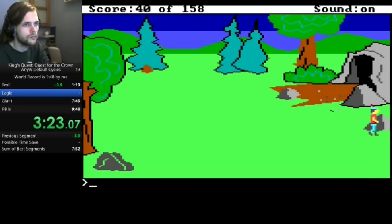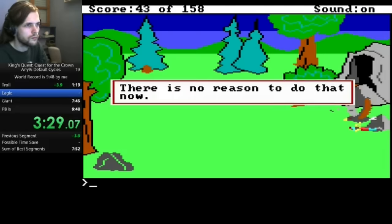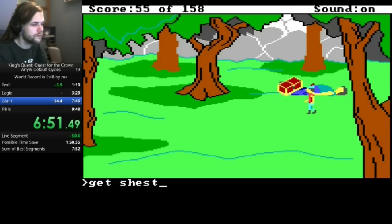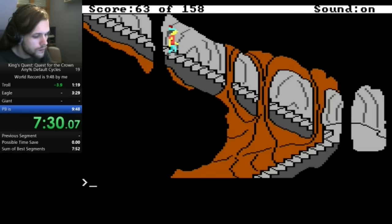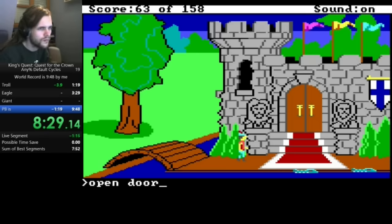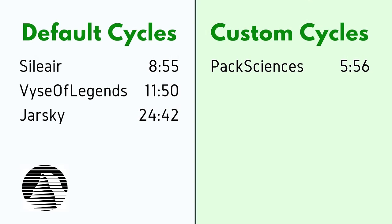Celiere cycles the bird screen three times before it appears, then does some fancy speed switching to manipulate its position. Later in the run, dead giant, a little bit of mistyping — which is a constant threat in this game — he zips down the stairs, an obvious time improvement in that section, back to the castle, bow to the king, and we've got an 8:55 Default Cycles world record.